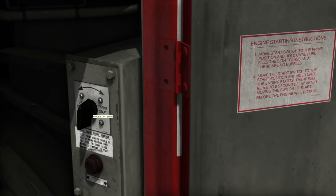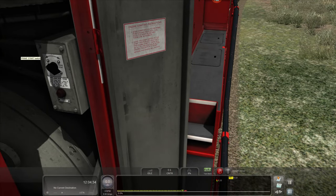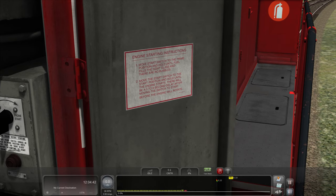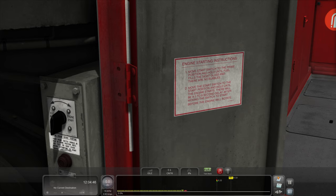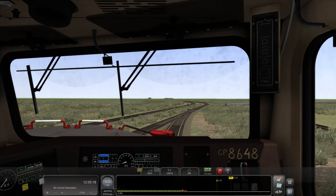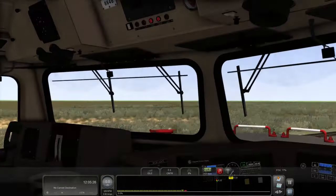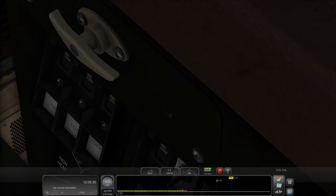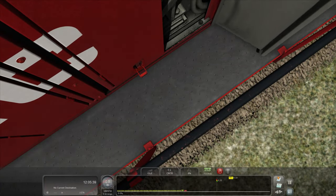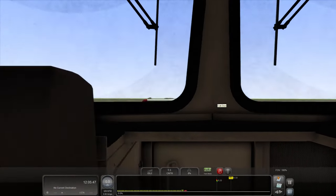Now we come up here to the fuel prime — it says you're supposed to hold it, but we are not going to hold it because we don't actually have to. And as you guys can see there, it is starting up a little bit — we got the RPMs going. You guys should be hearing the engine start up soon. The engine is running, so let's go ahead and set this back here to run. Engine is ready to start, and then we have to come up over here and do the fuel generator. I believe we started this thing up properly.